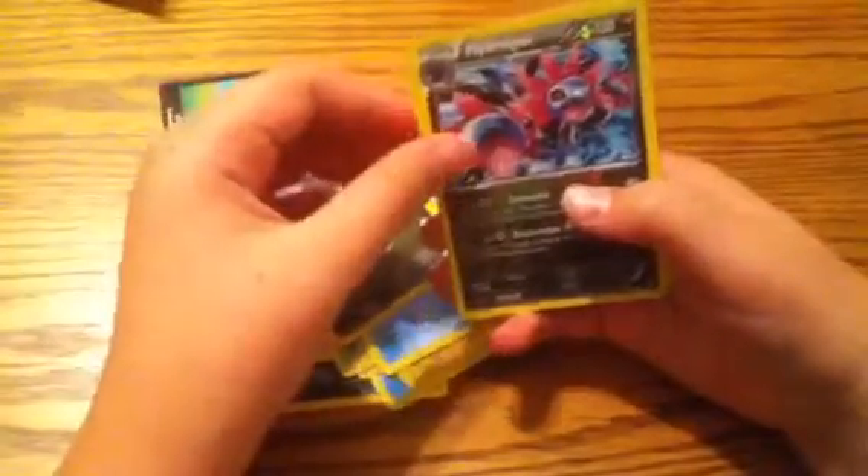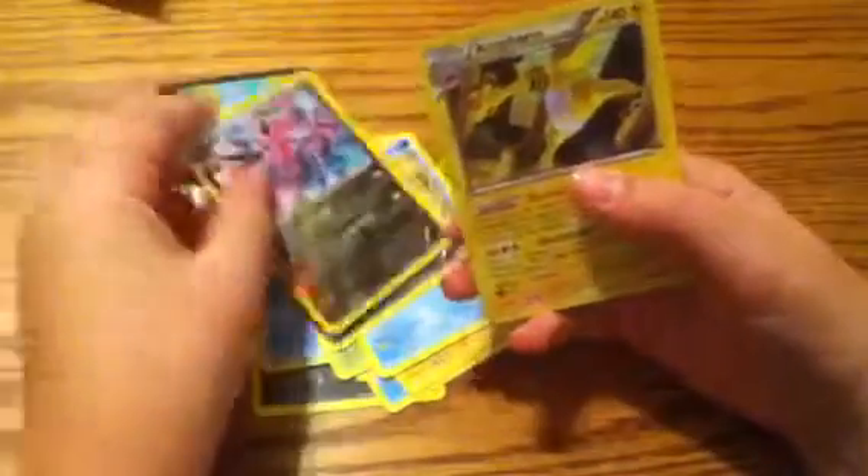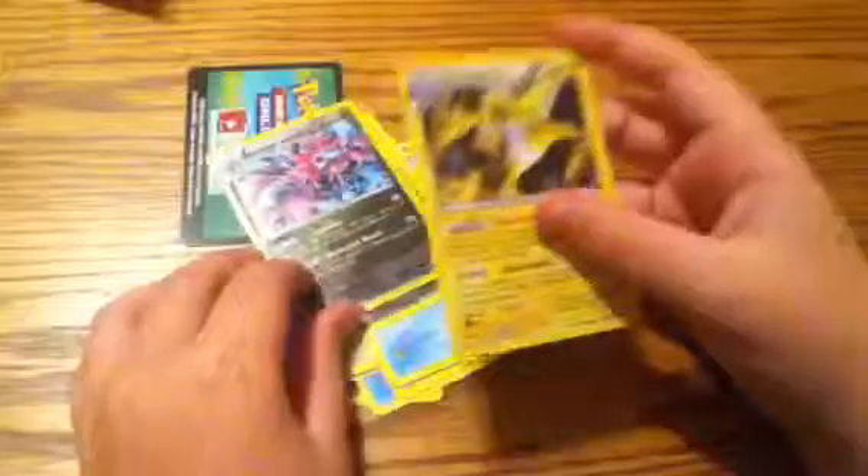We've got a Houndour, a Spiel, a Gaffia, Mareep, Magikarp, Roserade, Floatzel, Azurill, Reverse Bad Hydreigon, and a Hollow Amphros. I have actually never pulled one of these out of a box or a pre-release, so I'm actually pretty excited for that.